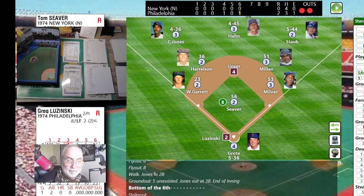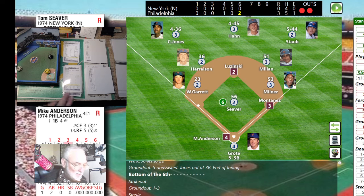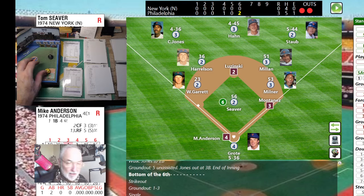Greg Luzinski is up — pitch from Terrific. A 44 is going to be a line base hit. Will the runner come in? On a 15 single, runners move one base — but with two outs he'll come around to score. Three to nothing. Willie Montanez up — a 55, another line base hit! Luzinski stops at second. Staub whips it to Harrelson at second and they keep Luzinski there. Movement in the Mets bullpen.